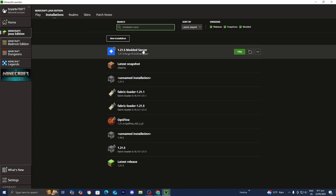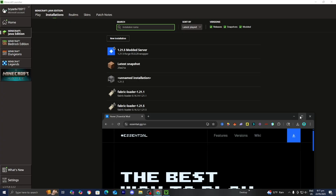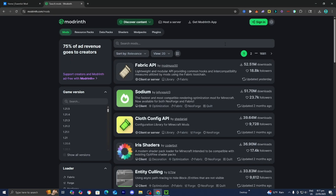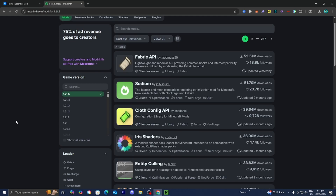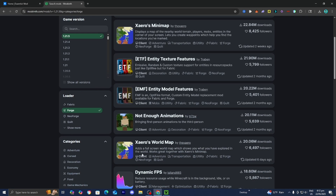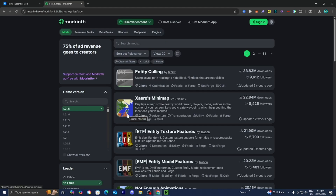Now we need to download the mods we're actually going to play on our server. Open up any web browser and search for a reliable website to find Minecraft mods. I personally recommend Modrinth, because it offers a lot of great features. Make sure to select the correct game version, and under Loader, select the correct mod loader — we were working with Forge, so go ahead and press on Forge. It will show you all compatible mods. For this video, let's keep it simple and install the Xaero's Minimap mod.